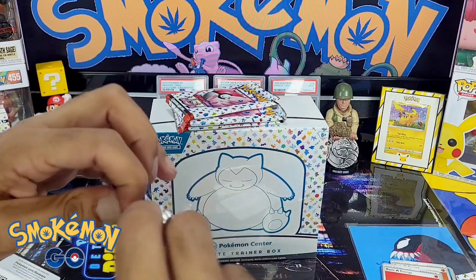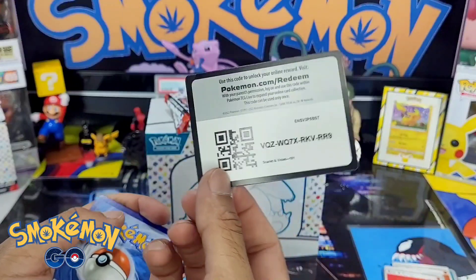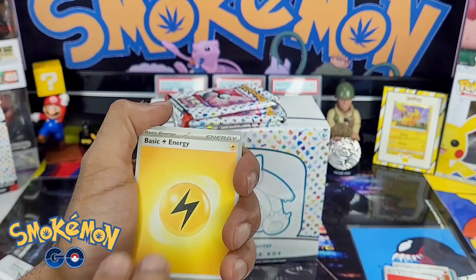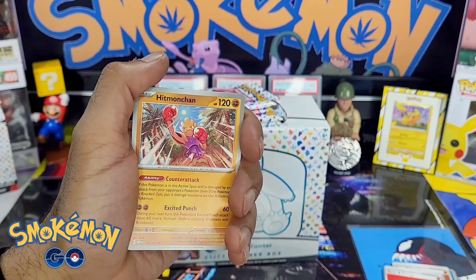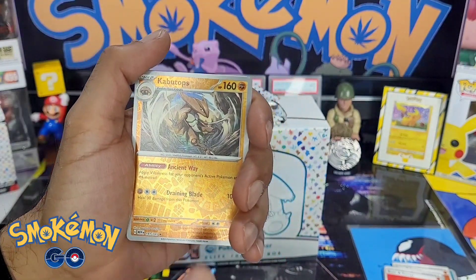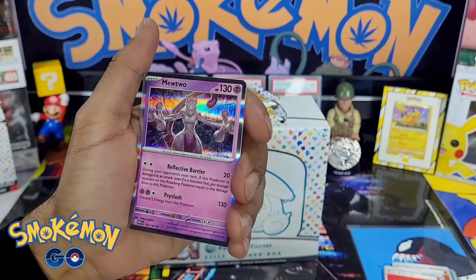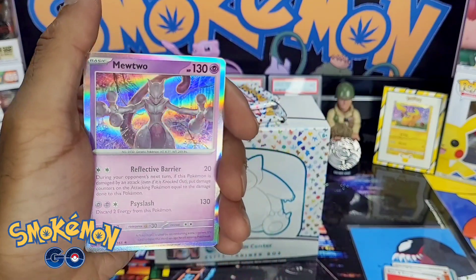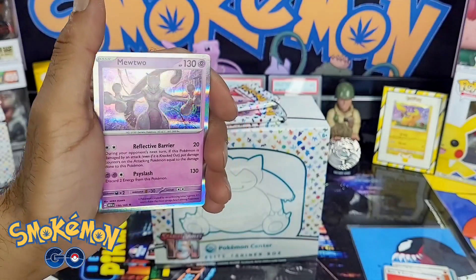Up to the third pack — butterfingers. We've got lightning energy, Clefairy, Magikarp, Horsea, Electabuzz. We hit one — a Seaking, Butterfree, Kabutops — reverse rares again. A Manky. It's nicer to me too — pretty powerful stance okay.